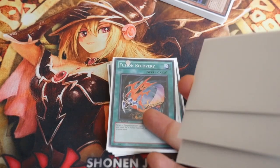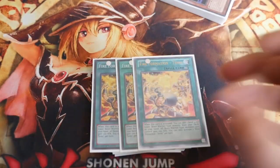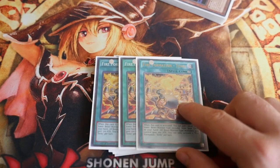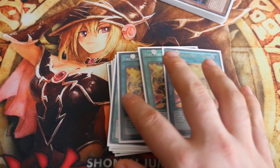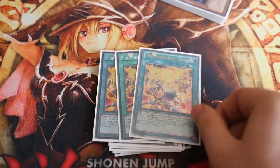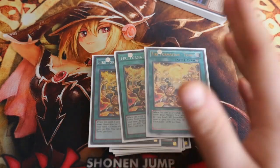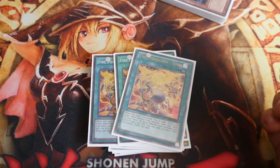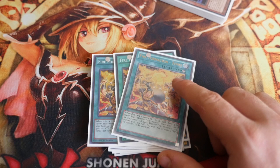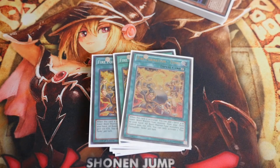I did have Fusion Recovery at 3 — a little cloggy, and you don't need it now that you've got Monster Reborn on board. 3 Fire Formation Tenki, though this could easily be dropped to 2 and you can bump up Fusion Recovery. Tenki is relatively cheap — Supers and Golds for 50p to a pound. You add one Level 4 or lower Beast Warrior-type monster from your deck to hand, and all Beast Warrior monsters you control gain 100 attack.